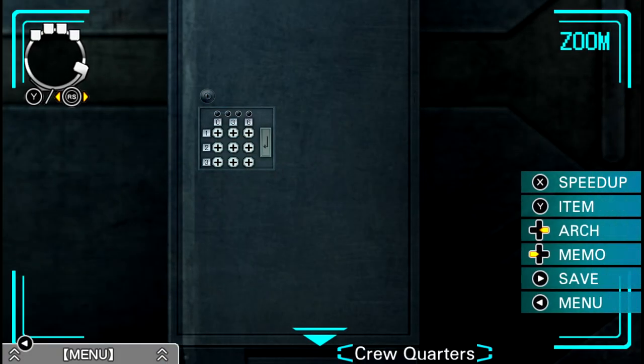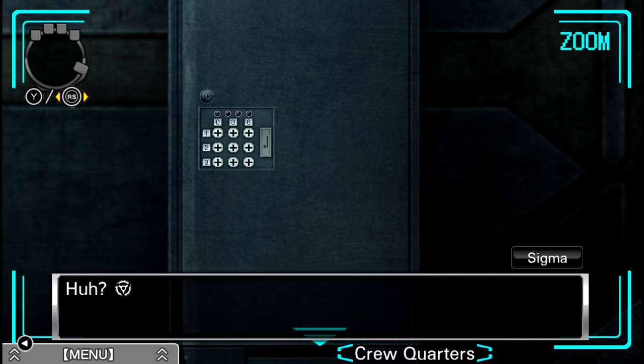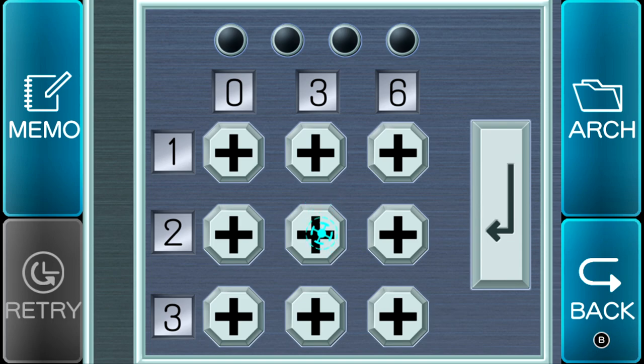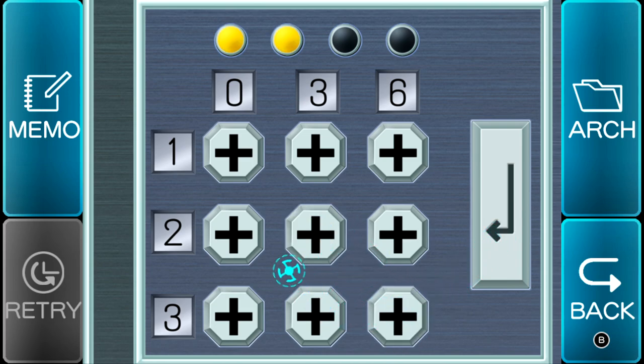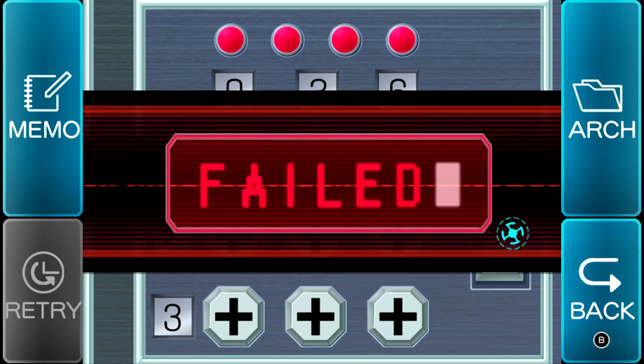So I'm assuming the correct password we have to put in here is the two-five something or other. It's two, six, nine, two? No. Okay, so is it five, nine, two, five? No. Is it five, two, six, five? Two, six, five, two. Then five, two, six, five. Then five, nine, two, five. Okay, what should I do? I don't know.